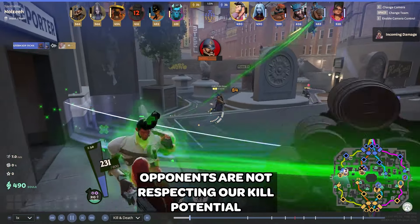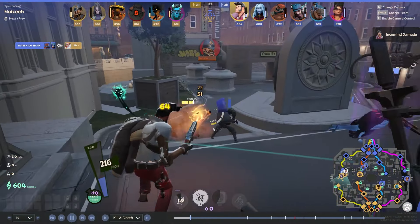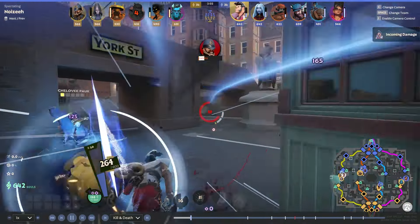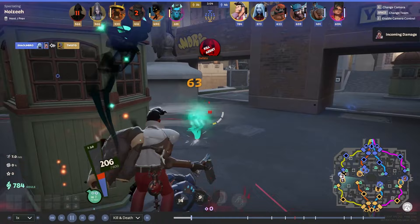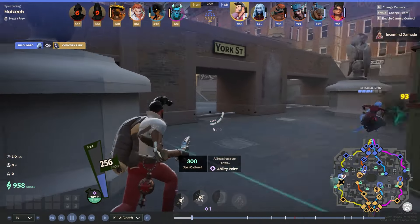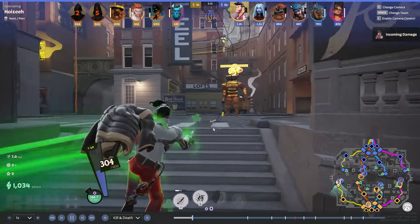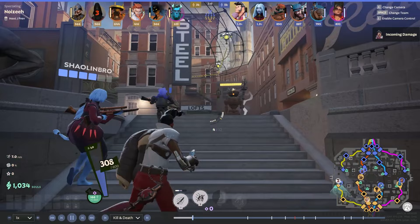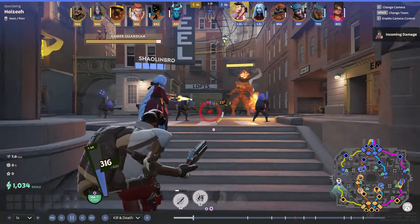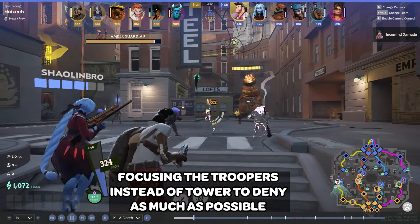My Vindicta gets the Yamato quite low here. They're playing way too aggressive, to be honest, and they don't understand how much kill potential we actually have in a lane. They're both super low. I know I can kill the Warden here and I know I can chase the Yamato, but my Vindicta can handle it. So I just get straight back to farming as that's the number one priority and I let my Vindicta deal with the Yamato. We could be focusing the tower here, but I make a call to just take the wave in order to deny the enemy laners as much as possible.